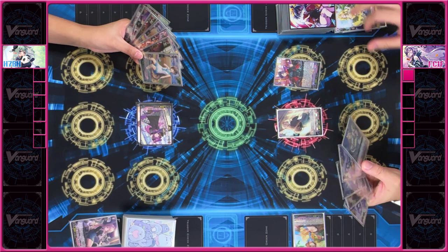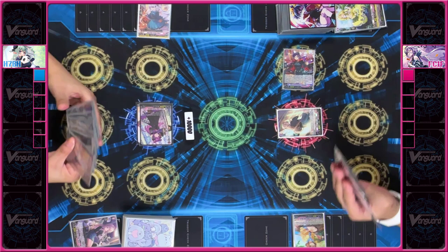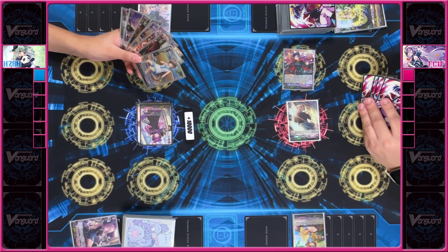I will discard this critical trigger. I'll attack your Vanguard for 10. No guard. Check — crit. Power. I'll attack your Vanguard with my Vanguard for 12. One to pass. Drive check. No trigger. I'll pass turn.